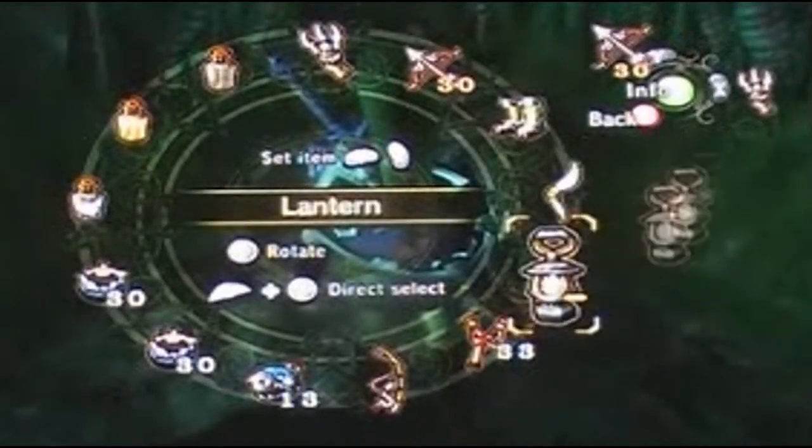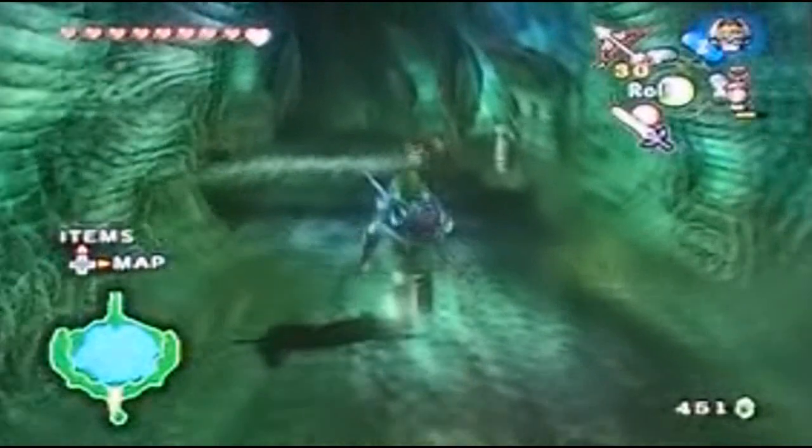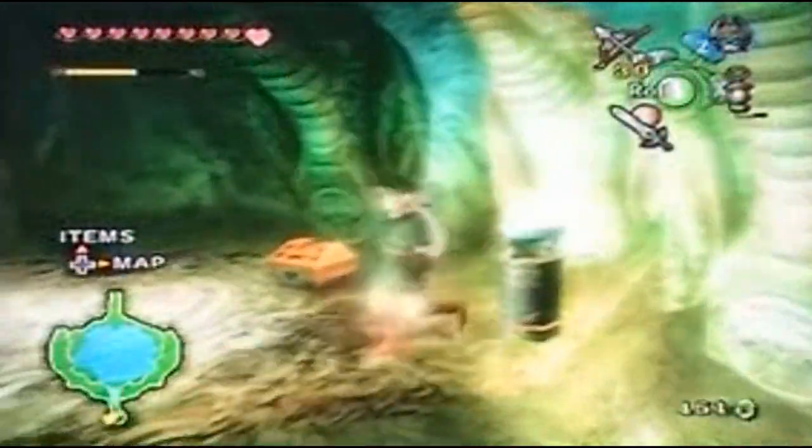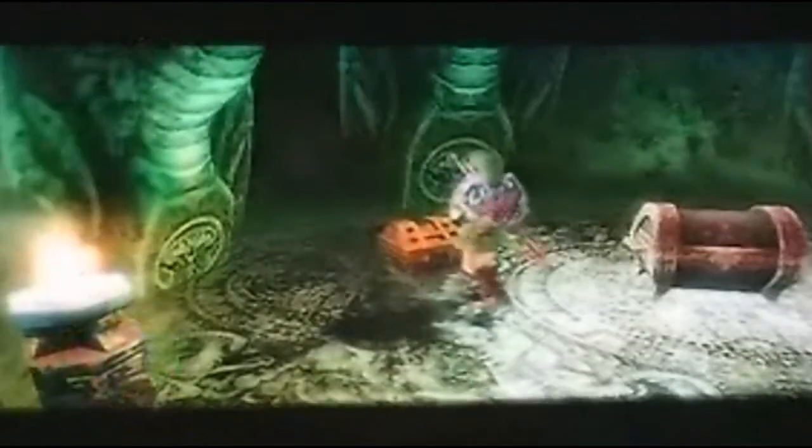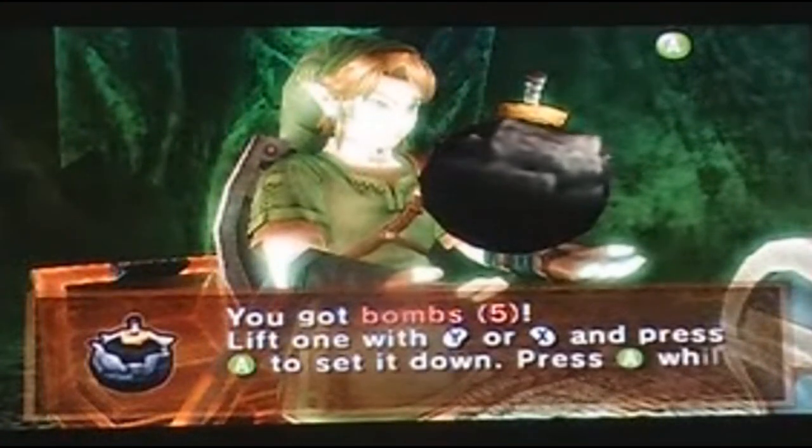Now you want to get your lantern out, because this is how we get the next item that we really want. Light one torch, then light the other torch, and it reveals a treasure chest! But what could possibly be inside this treasure chest? Well, inside a small chest, we get five bombs!